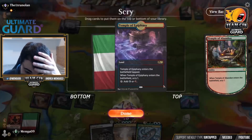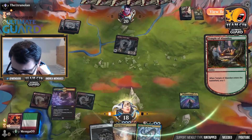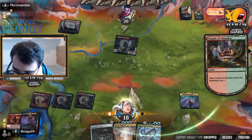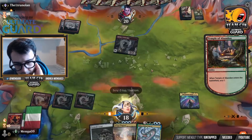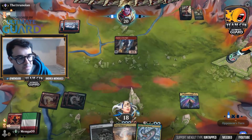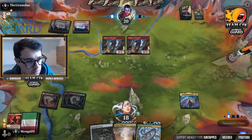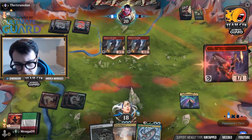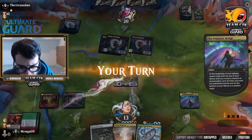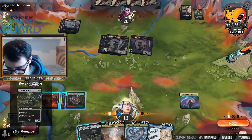Let me read this card quickly again — at the beginning of upkeep, put the top card onto the battlefield as a creature, put the rest on the bottom. So I'm going to bottom this land here and pass. Let's see what we flip off this bridge. Hopefully it's not a Stone Coil Serpent or an Ezeka. We flip a Stone Coil Serpent — that is indeed a fail. I'll pass it back.